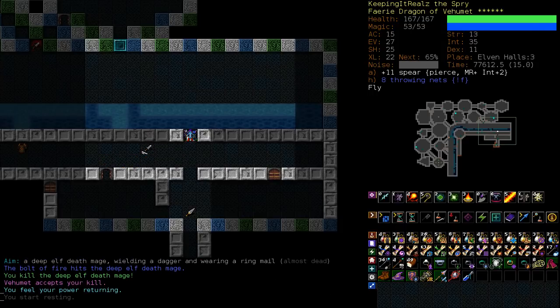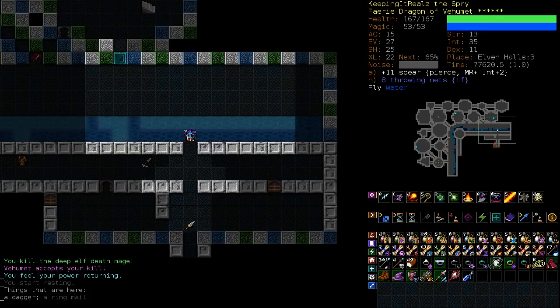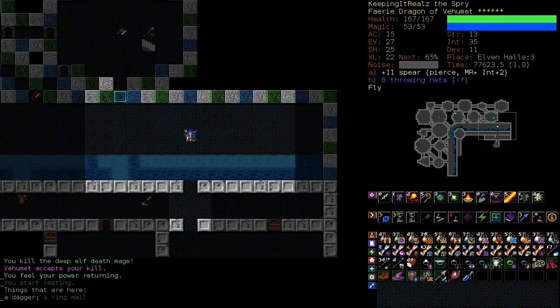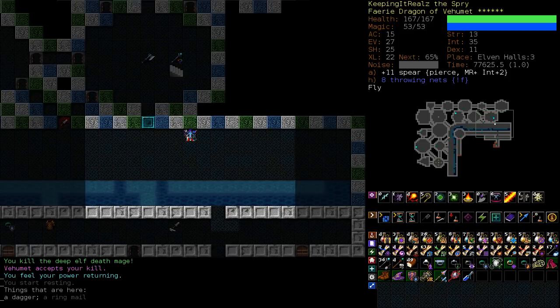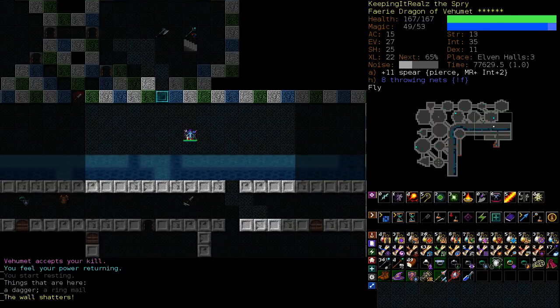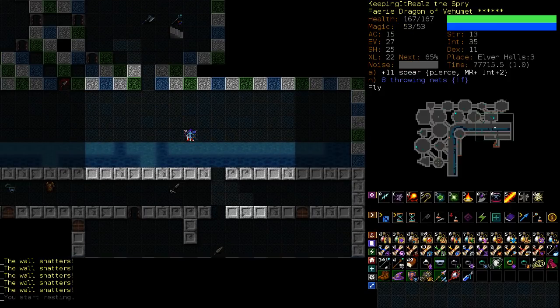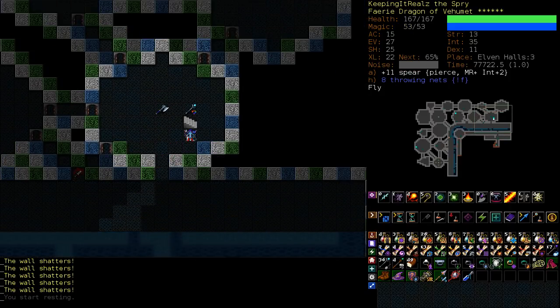We're still going to be trying to draw them out one at a time to fight them. But now we have a guaranteed escape route because we can fly back over the water. And if I think about it, we should open this up too, because then we can fly all the way back to the stairs. There we go — now we've got an entire escape route.